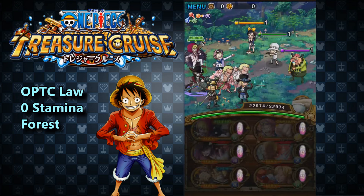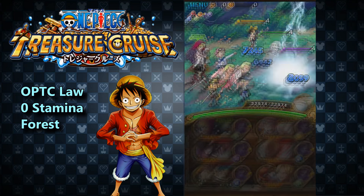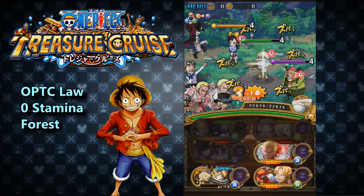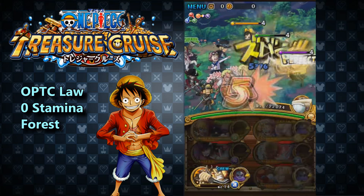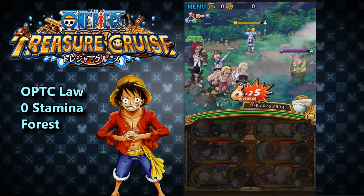It's really difficult. So far, there's only a handful of teams that can beat this. And really, the key to this Zero Stamina is going to be what you see on my screen as my captain. I'm using God Kobe as the captain. This guy's going to carry us to victory.